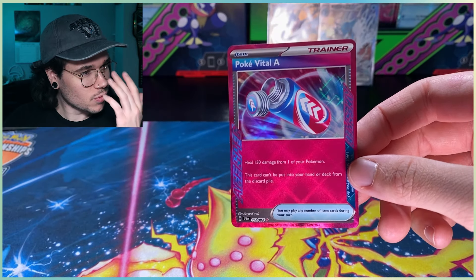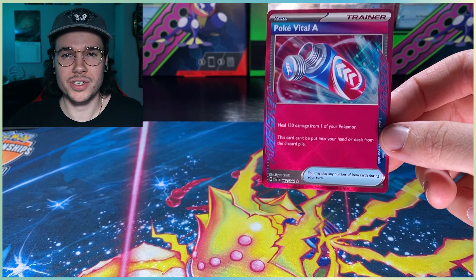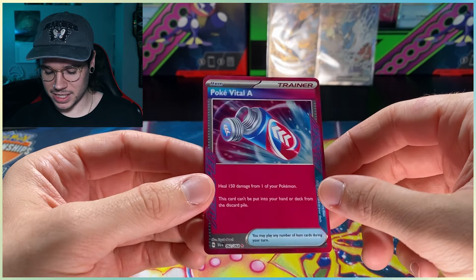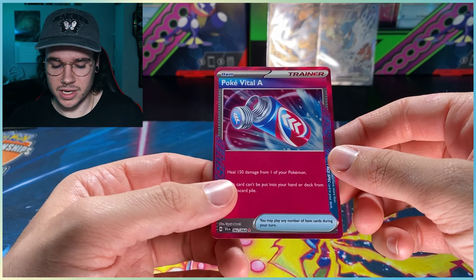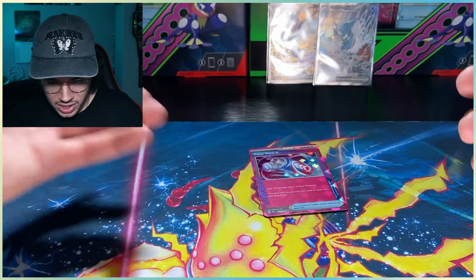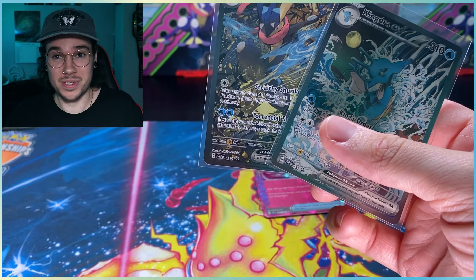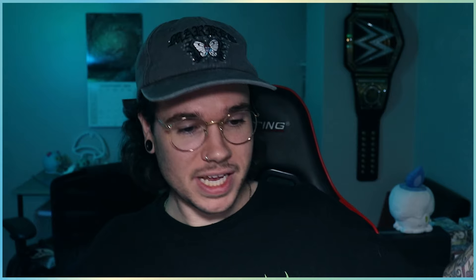How disappointing. When I opened my first Obsidian Flames box I pulled the Charizard in my third pack. Pulling nothing for 13 packs and getting an Ace Spec at the end — this is rough. As a collector this is the last thing I want. It might be good for playability — heal 150 damage from one of your Pokemon — but it's probably not the best Ace Spec. You can only run one in a deck so I don't think you're running this one. At least we got the promos — we did get something from Shrouded Fable. Pull rates are supposed to be hard; we'll have to check the data.